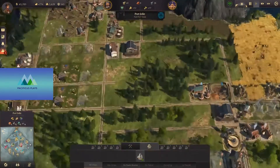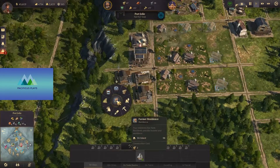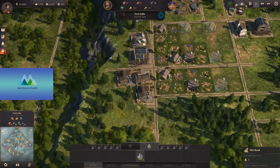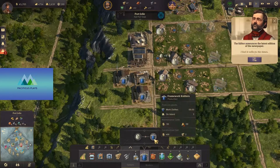We have a little area here set up, so let's go ahead and build a sheep farm here and let's build some roads out here and we can build another work clothes factory.